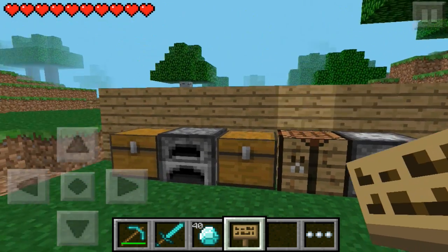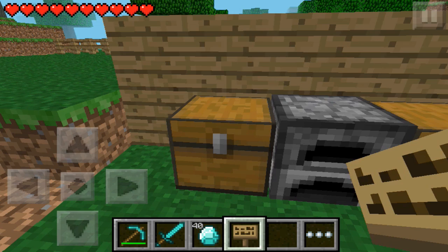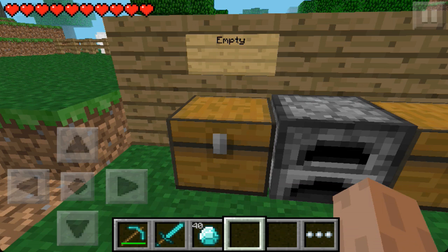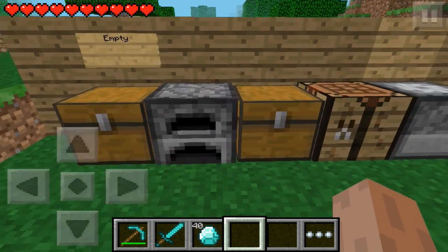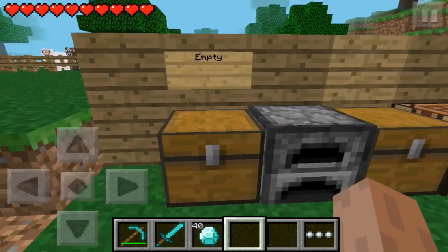So you have this sign — you can either place it on the wall or on the floor. We're going to do it on the wall above this chest, which is empty. You simply tap and it brings up this keyboard, and then you can type whatever you want. Once you finish typing you simply tap the X button. This is really useful because on my let's play series I have a chest room and I have no idea what's in each chest, so it works really well and it looks really cool.